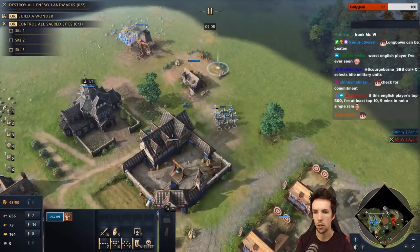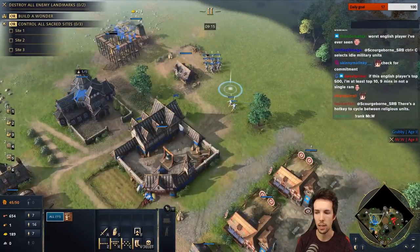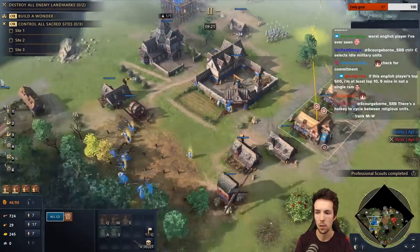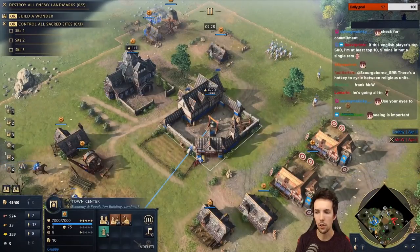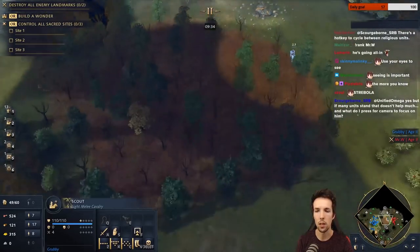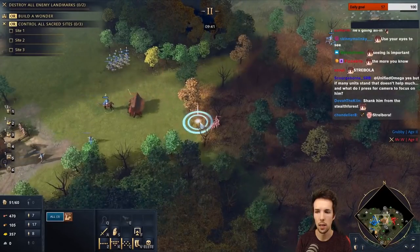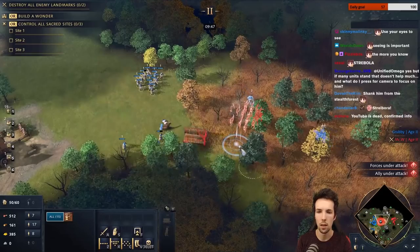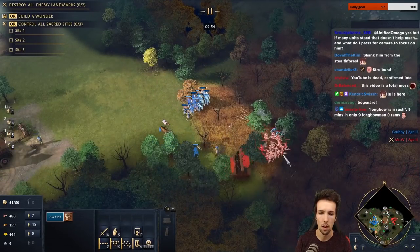This means it's a longbow ram rush. It's important to know what you're seeing. We're going to see if we can surprise him in the stealth forest — non-stop horses, scouts, and archer production. Normally I should have liked to go for professional scouts and go castle. I should have liked to know what he's going to do. Oh, he's here — we just have to hope we have enough. We have enough to one-shot. The horseman will tank.